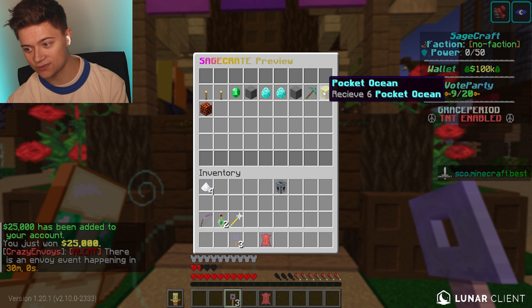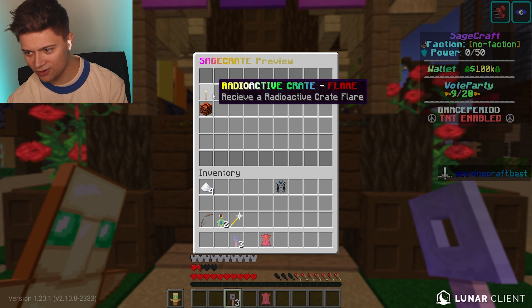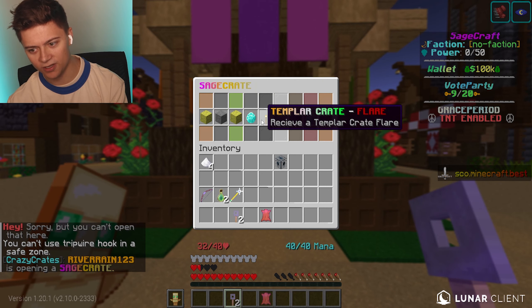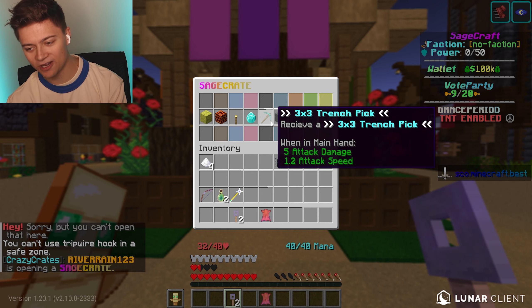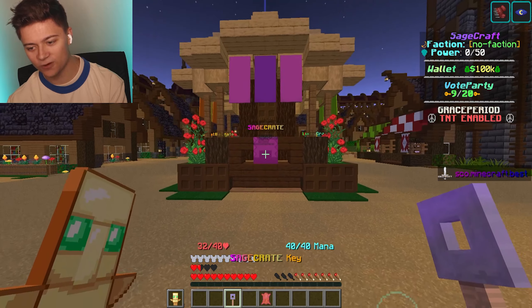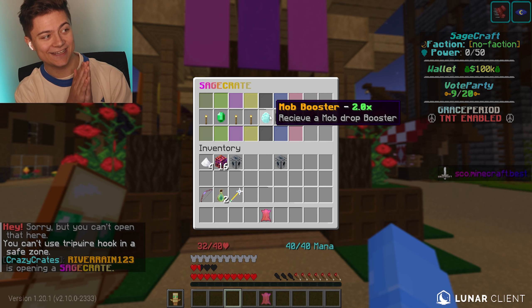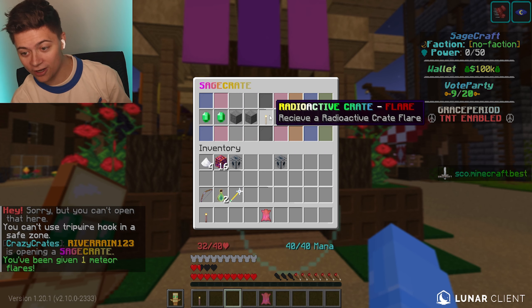Lastly we've got the sage crate. When a crate is named after the server it's usually the best one. There's a pocket ocean, a trench pickaxe, a radioactive crate, a templar crate — so much insane stuff. Those monthlies sound super cool. Let's open this thing up — we got the chunk buster! This will destroy all blocks below placement in a 12x12 or 16x16 area. We also got a tree per spawner.